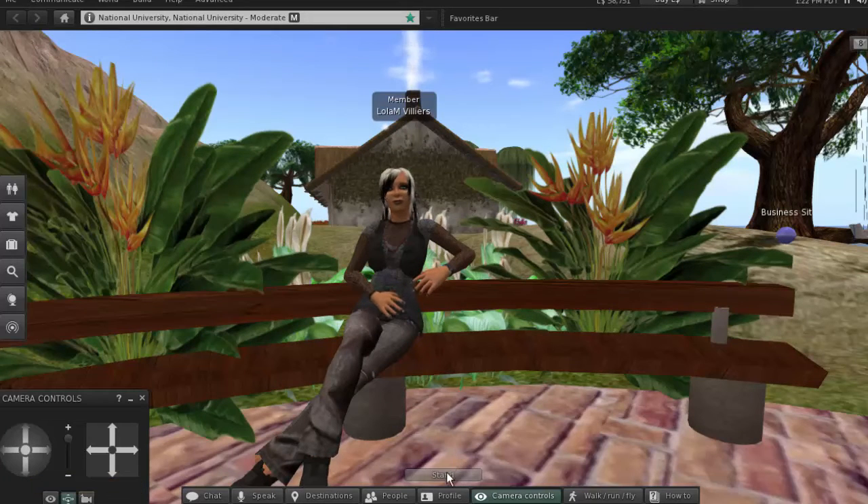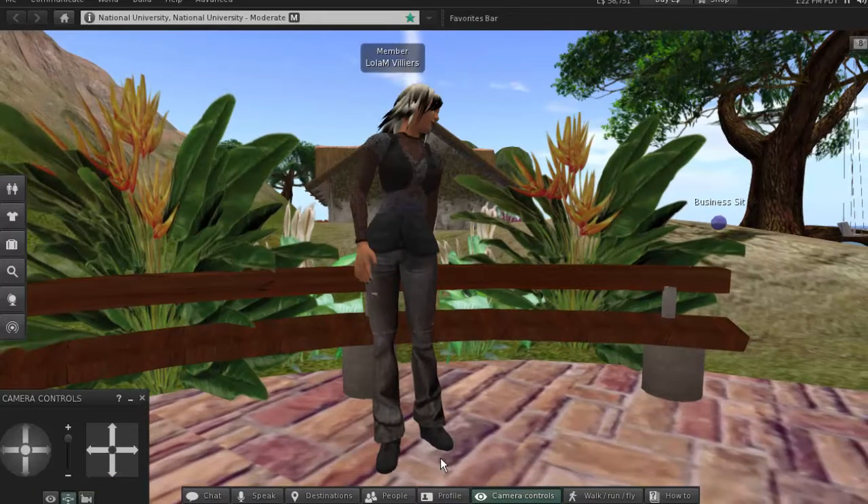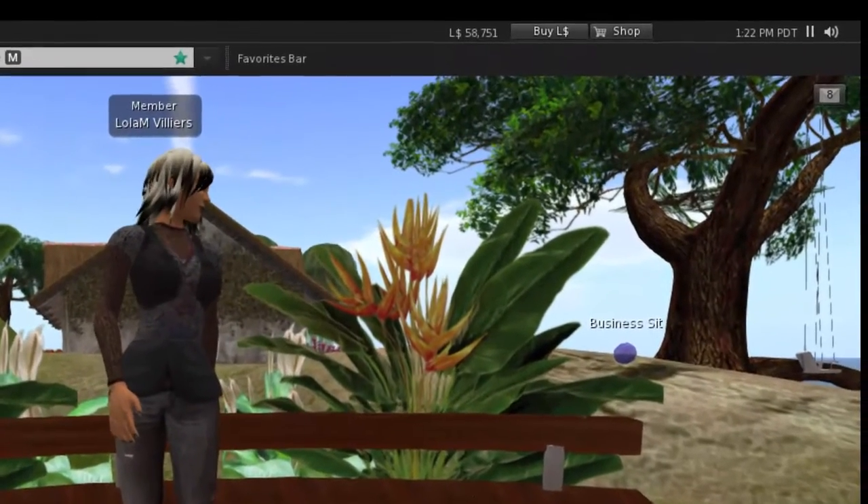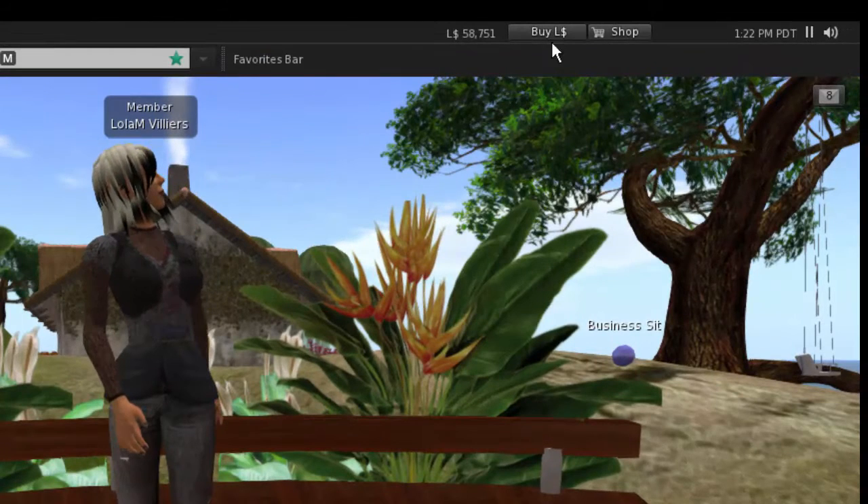We need Lola to stand up. One of your first tasks is to buy Linden dollars. To do that, you click on 'Buy L Dollars' up here.